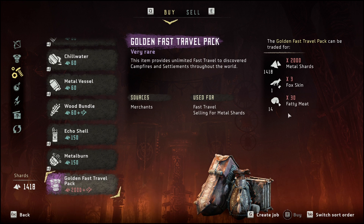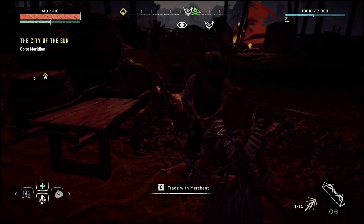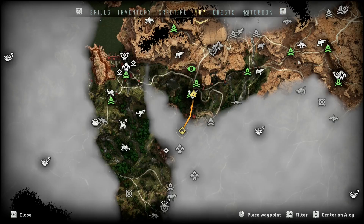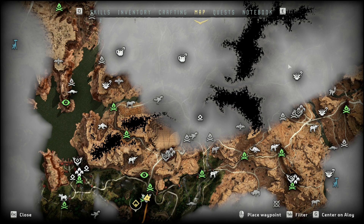So friends, let's go hunting — let's get those fox skins and a lot of meat. After that we will be able to buy the Golden Fast Travel Pack, and from that moment you will be free like a bird, able to visit all these areas at no cost at any time.